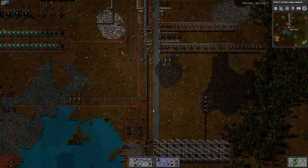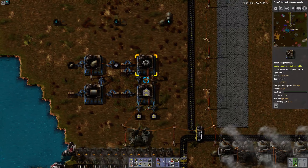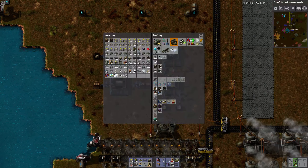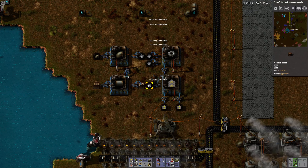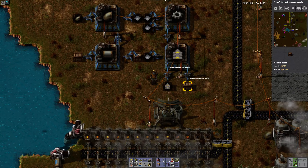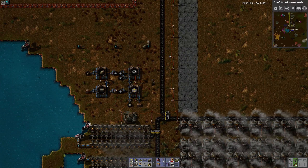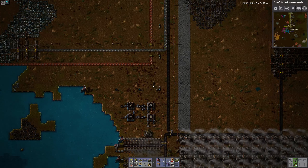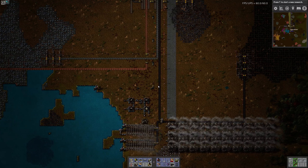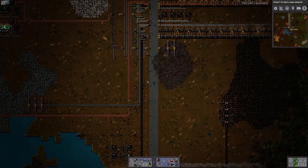One thing is that main buses use a tremendous number of belts. So as you can see, one of the first things I built in my factory was this belt factory — because you use so many belts when building your main bus. So early on, just build a factory to build your belts and just build up a huge supply of them and keep building them and don't stop. That's what you've got to do if you want to build your main bus.